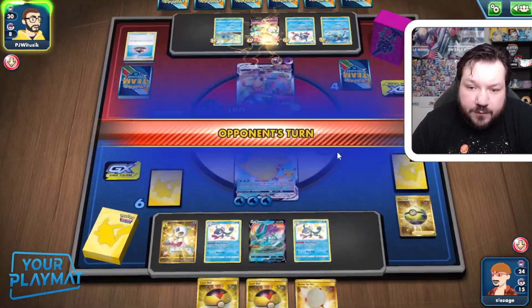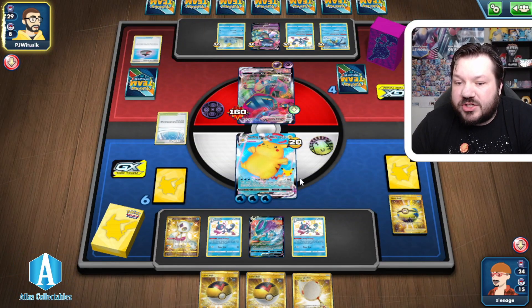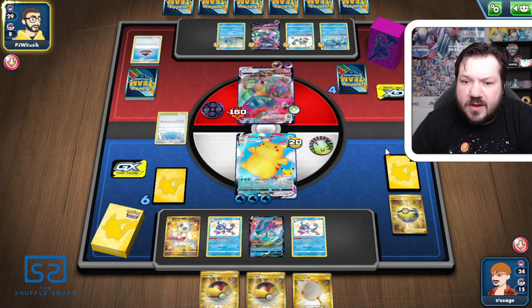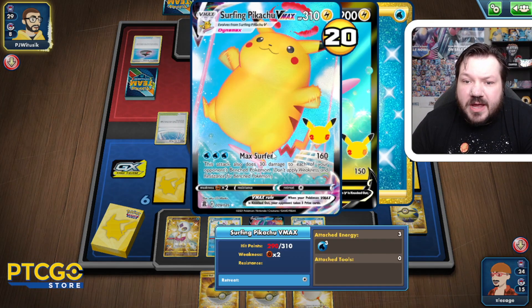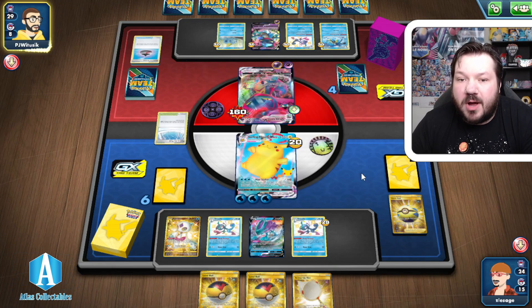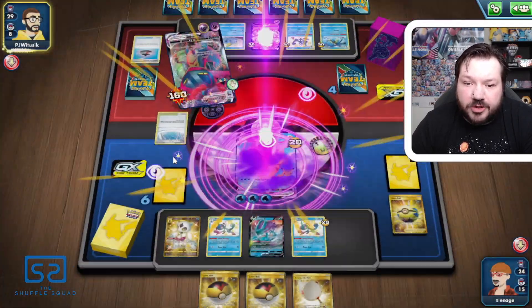We want to hold on to as many prize cards as possible. We're really just spreading damage with Max Surfer, doing Surfing Pikachu things. It's not always the easiest matchup, not always the most difficult either. I think Surfing Pikachu VMAX — if you get it out one turn earlier, you'd be in a much better position. Surfing Pikachu was a little slow to start — a little chonky for the Surf.